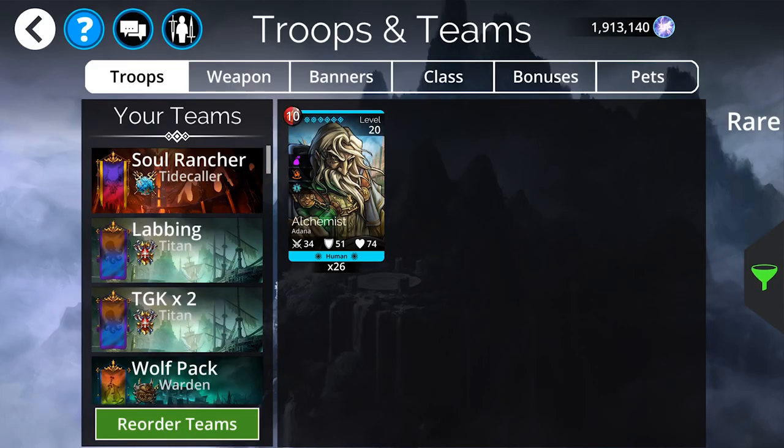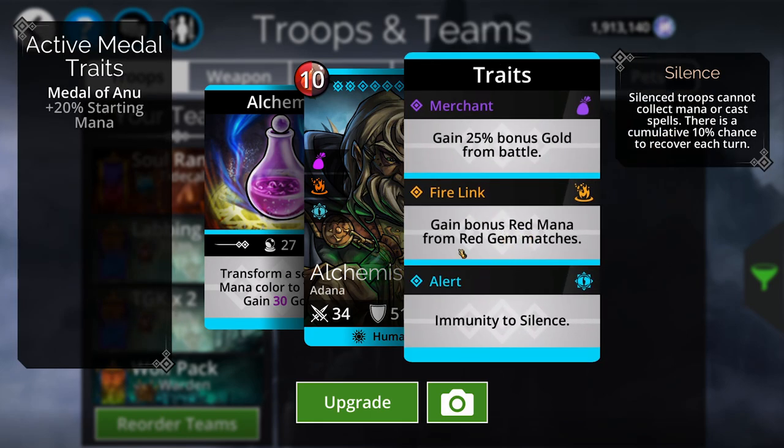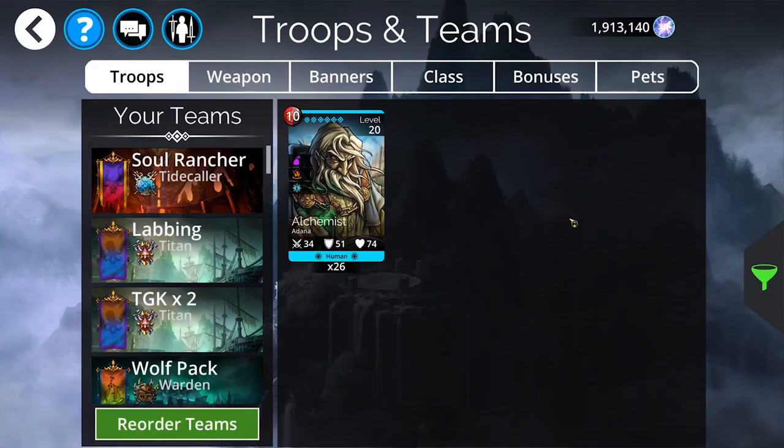Lastly, maybe a little less conventional, is Alchemist. He gets bonus red, so on a red day having bonus red is going to help your team. Beyond that he can transform a selected mana color to yellow, which almost guarantees you'll loop every single time you cast him. Since most of the troops on this list also take yellow, Alchemist is a super strong pick.